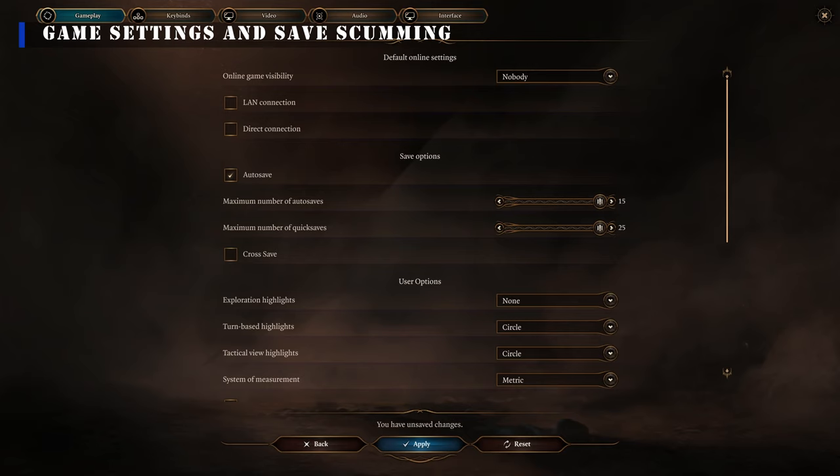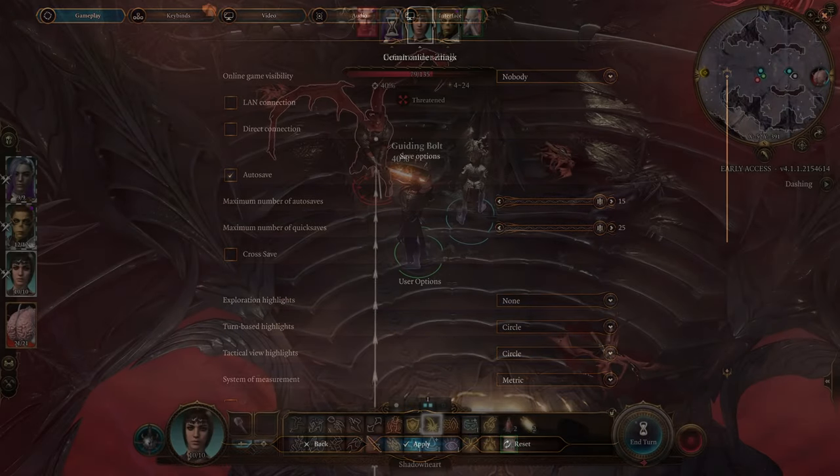If you are getting a lot of spike damage from enemies, you can uncheck the Karmic Dice. This may get resolved as everyone believes it's a bug during early access.